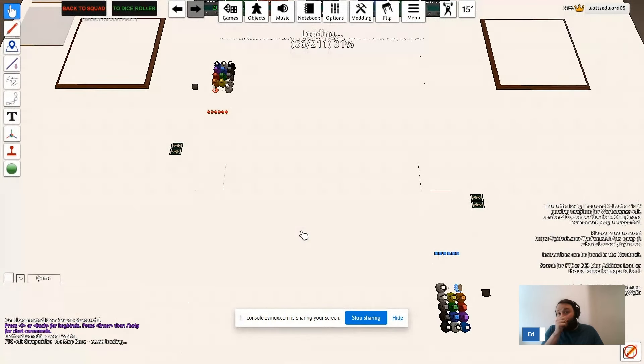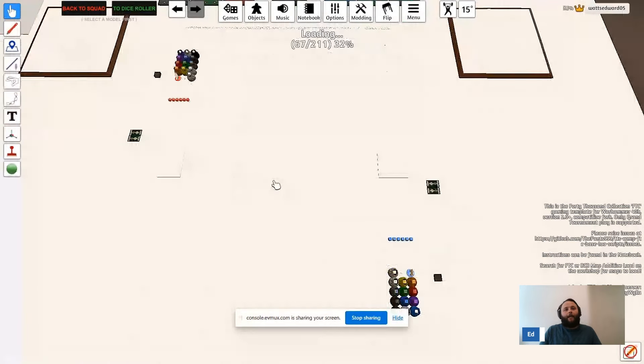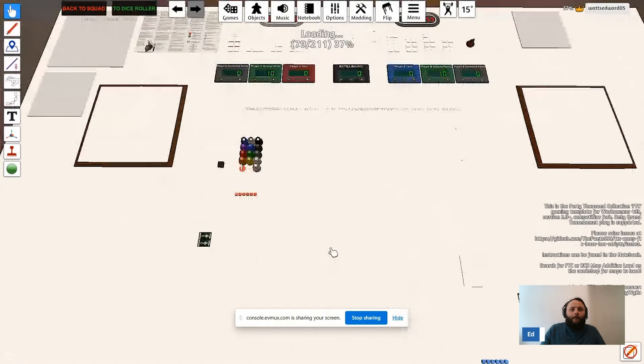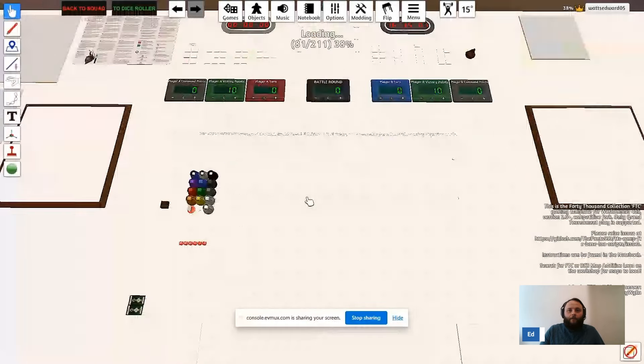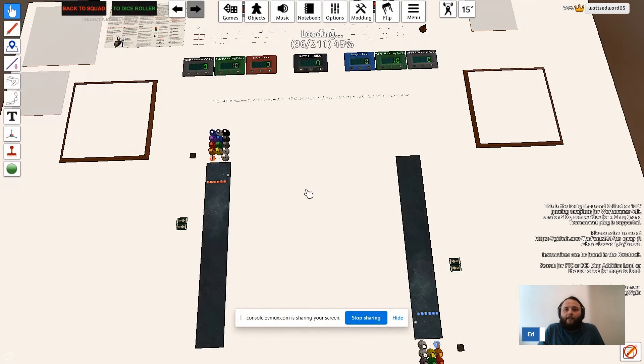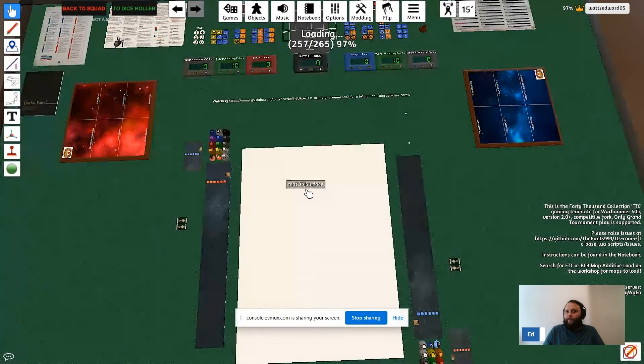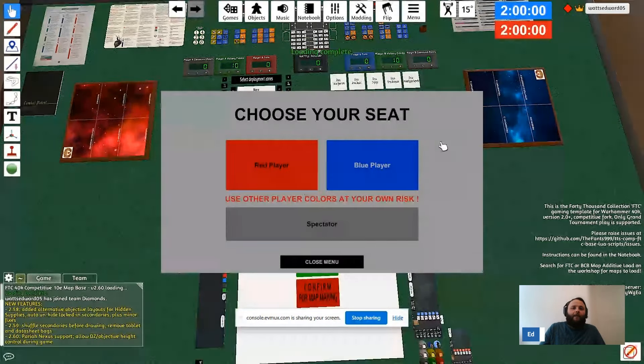There we go — this can take a little bit of time, probably a bit more because I'm sharing the screen. When it loads in, it gives you a base for everything you can load onto. Another application of TTS is knowing what you're going to be able to hide on a terrain set — you can look at where you can hide things or how far you are from an objective to advance onto it for an action.